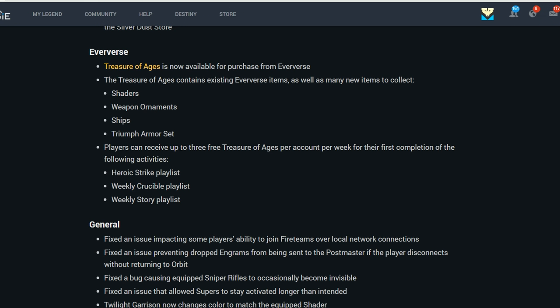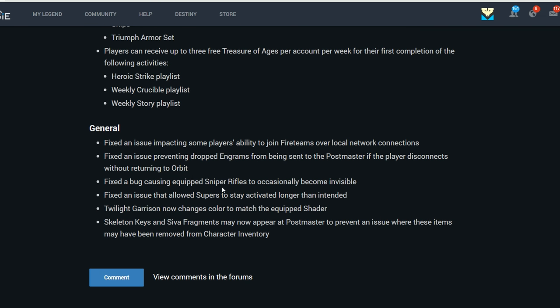Players can receive up to three Treasures of the Ages per week on their first completion of Heroic Strikes, Weekly Crucible Playlists, and Weekly Story Playlists. Some small general fixes: joining fire teams on the same local network should be easier now. Fixed an issue preventing dropped engrams from going to the postmaster. Fixed some bugs causing sniper rifles to become invisible. Fixed the infinite super glitch.